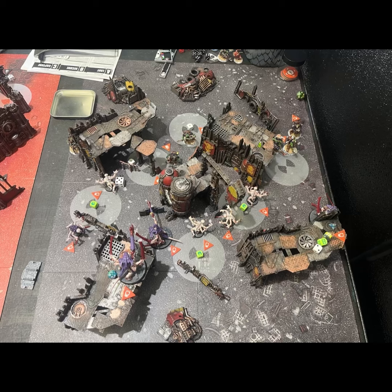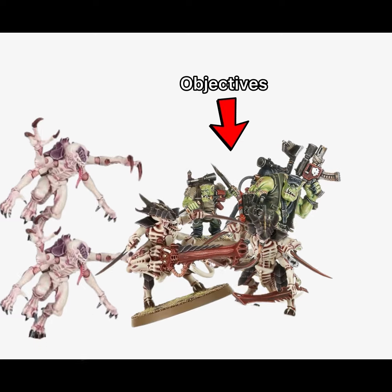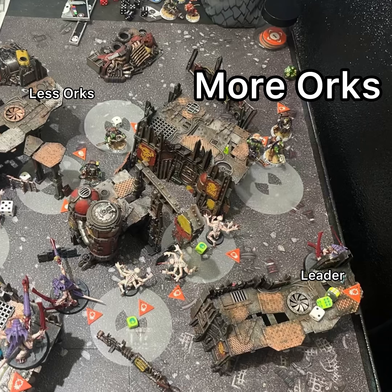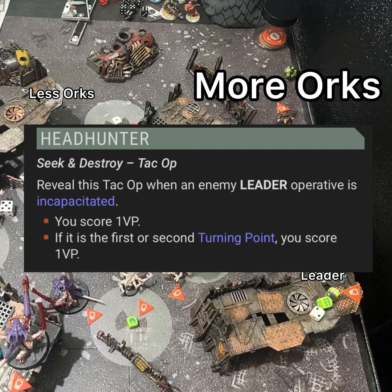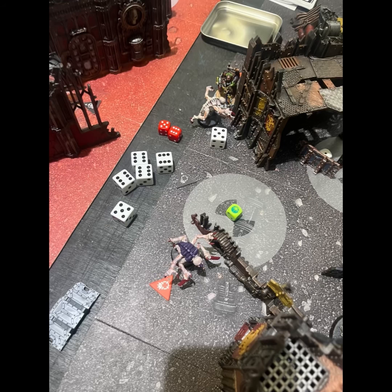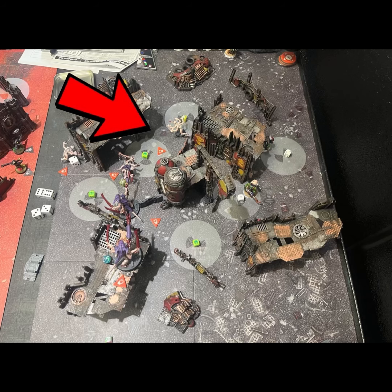The game was set up with six objectives to claim and secure, represented by dice, to determine who controls them. The strategy I landed on was a flanking maneuver. Danny tried to go for my leader to earn points, which is why most of his Orks were positioned over there. Because Danny's forces were concentrated on my leader, I was able to strike forward and kill his leader and a few other Orks, giving me points for secondaries and claiming his home objectives.